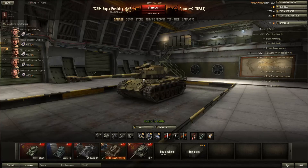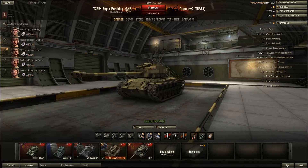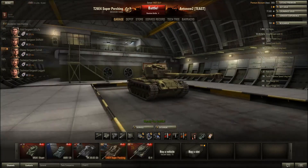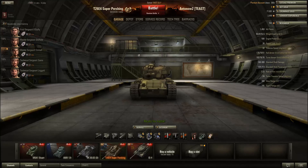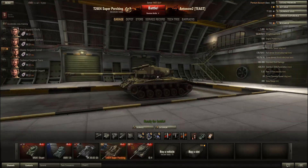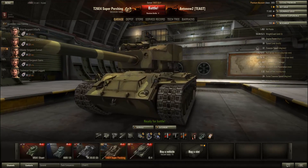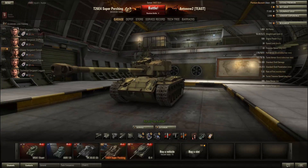Always try to get into artillery cover when possible — artillery will pick on this tank relentlessly. Overall, the Super Pershing is the best investment if you're buying gold. Wait until update 8.6 for the new tier 8 premium to see if something better emerges. Although it isn't a great tank statwise, it's a lot of fun to play and I really recommend it — especially for players on a budget looking for a farming tank.